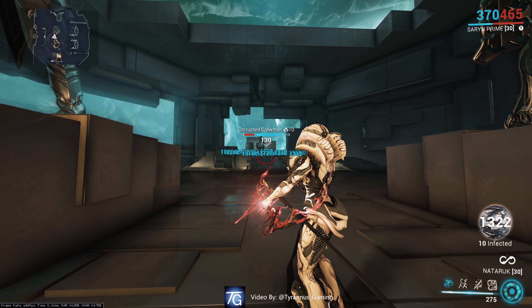And if you find yourself in the unfortunate situation where you're surrounded by Corpus and have no idea what to do, you simply need to spam it. As you can see, it deals immediate damage in the area, allowing you to survive a bit longer.